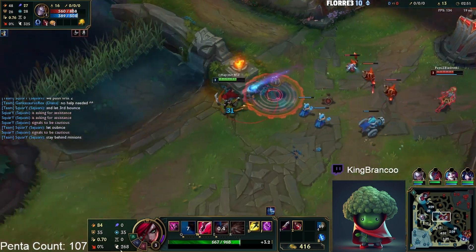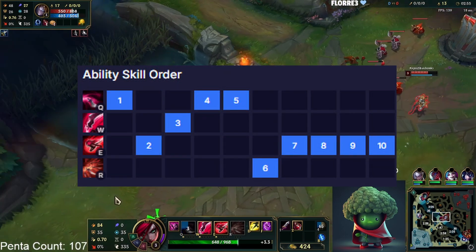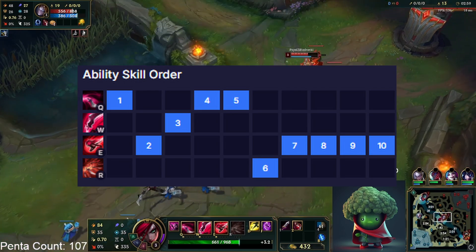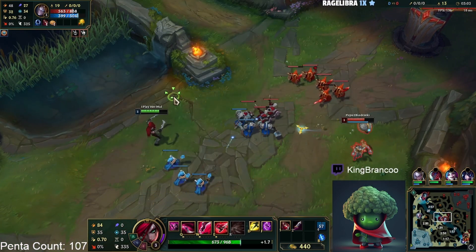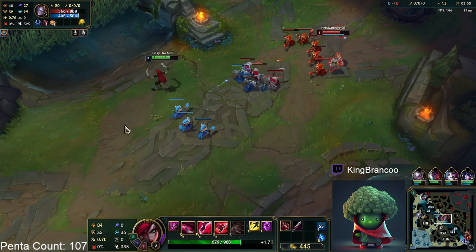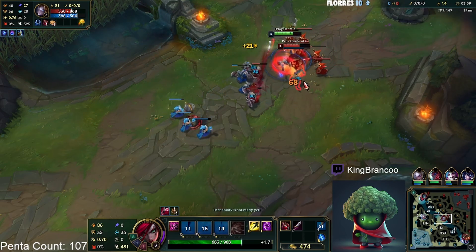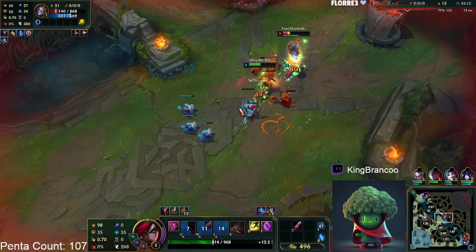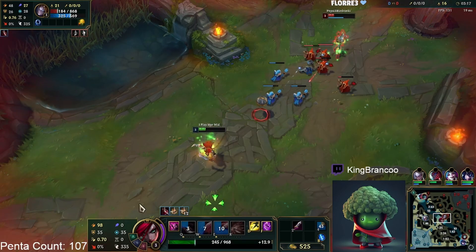For skill order, most of the time it's Q into E into W, but there's something the meta does on Katarina: you go Q into E into W, then two more points in Q for three total, and then you start maxing E. You don't actually max Q — you put three points in it, max E first, then finish Q and W. Level your ult whenever you can.